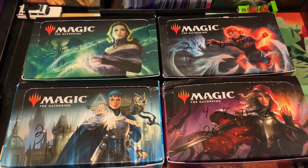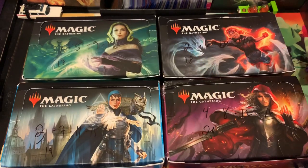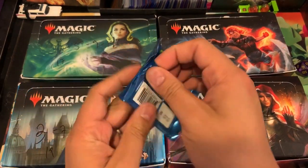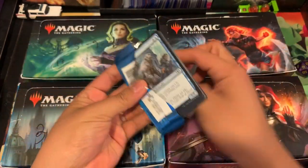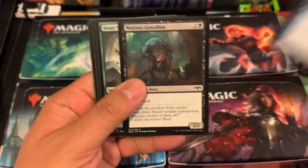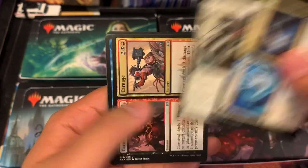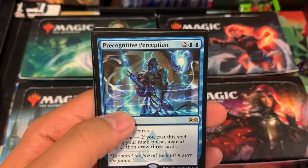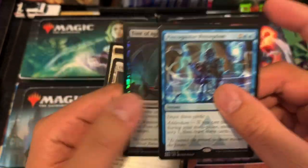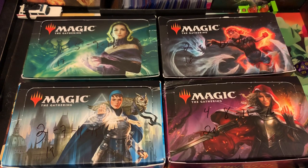Here we go, Joshua. We got number 3 — that should be Ravnica. Shocklands, there are still a couple more in there — we pulled two shocklands so there's still plenty left. We got a Prognative Perception and a Foil Font of Agonies — foil rare. Congratulations on those hits, sir.